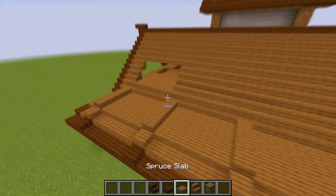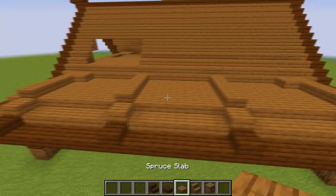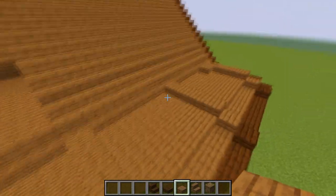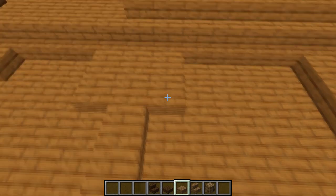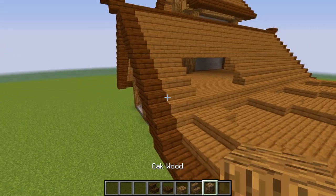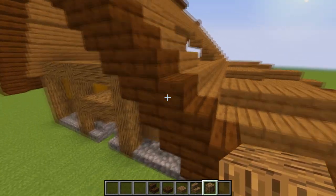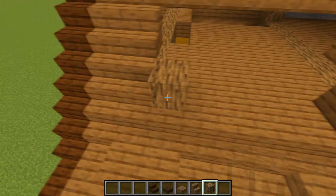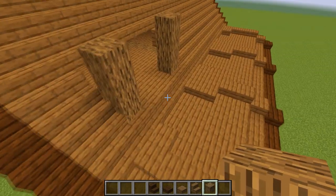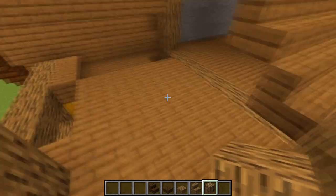Take spruce slabs and at the corners place one slab toward the middle. At the two middle extensions put two blocks from the side. For the hole created here — it's at the third block — create a space of three blocks of wood, then leave one block space, and again lift by three.